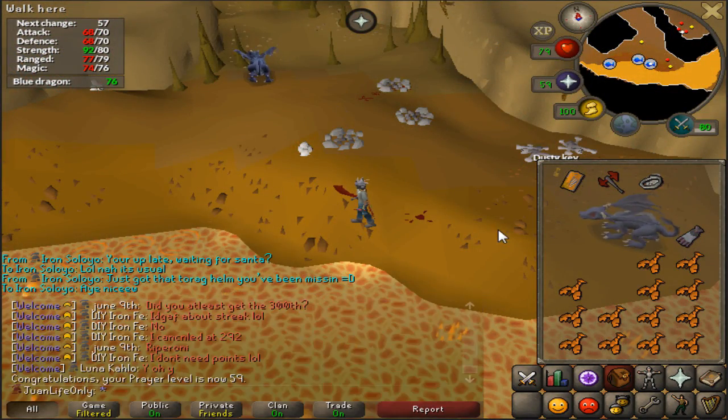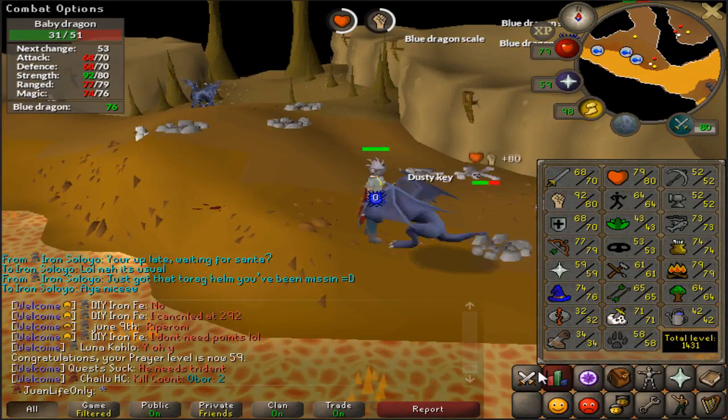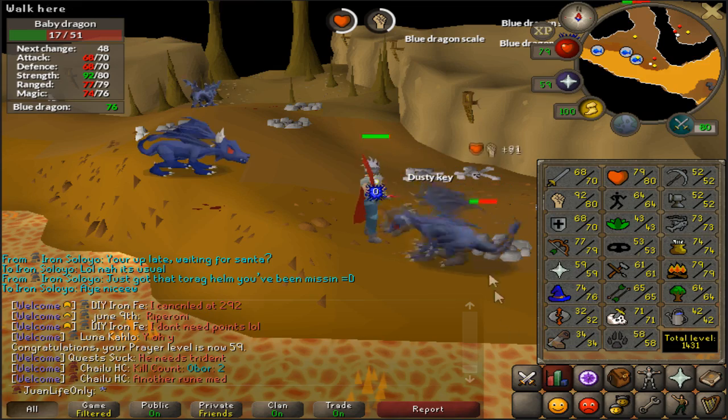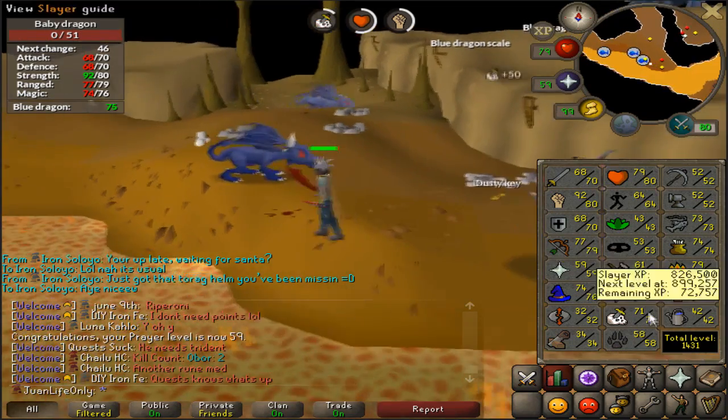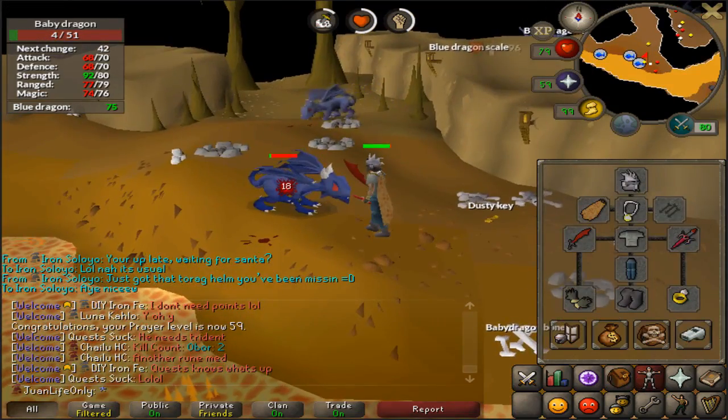Got 59 prayer from freaking baby Dragon Bones - that's so good though. One more to go and then I can use Chivalry. I plan on unlocking those prayers once I get it, because why not? Flicking Chivalry is better than flicking whatever I got right now.